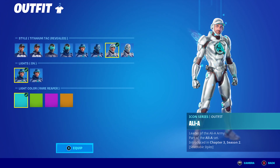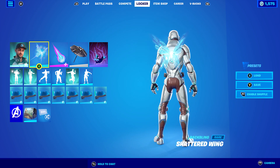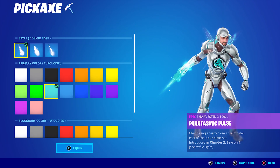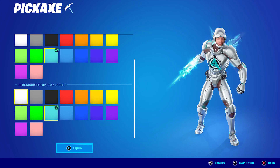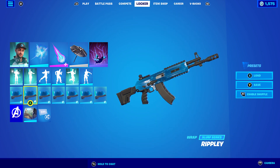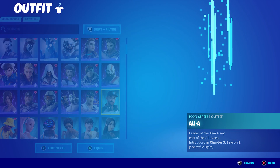For combo 7, I'm using the Titanium Tack Revealed style with blue light to make a blue-focused combo. The back bling is Shattered Wings, the pickaxe is Fantastic Pulse using the Cosmic Edge style with turquoise as both primary and secondary color. The wrap is Ripley — it's a nice blue-looking wrap that works well with this style, even if it's not the exact same shade.